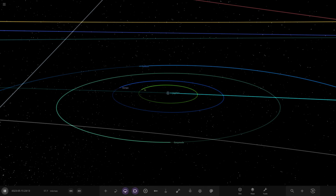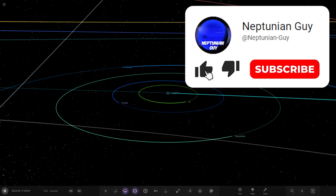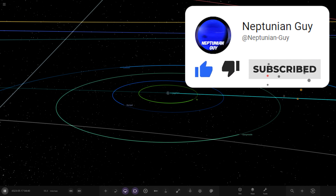Hello everyone and welcome back to another Universe Sandbox video. Today we're continuing on with colonizing the entire solar system in the terraforming update. If you missed last episode, we did Jupiter, Io, and Europa, so definitely go check that out first. Today we're doing Ganymede and Callisto. If you enjoy this video, let's go for 300 likes, and subscribe if you haven't already.